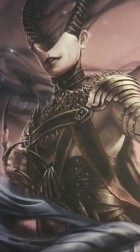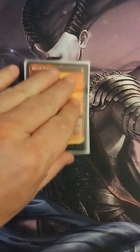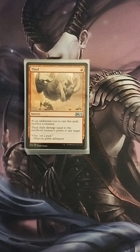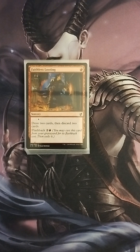Now we'll go to the sorceries. The first is Rite of Flame — one red mana: add two red mana, then add one red mana for each card named Rite of Flame in your graveyard. Just a really good ramp source. Next we have Thud — one red mana sorcery: as an additional cost, sacrifice a creature. Thud deals damage equal to the sacrificed creature's power to any target. This is used a lot for spot removal and to trigger off any Zulaport effects on the field.